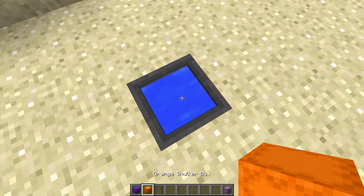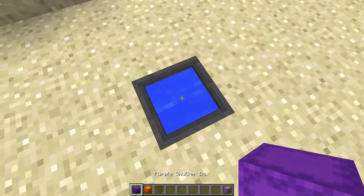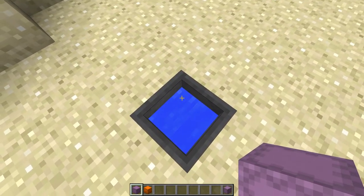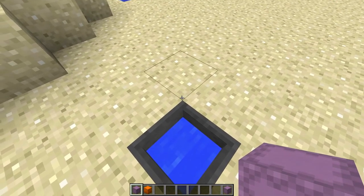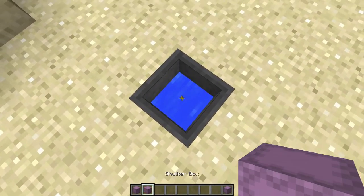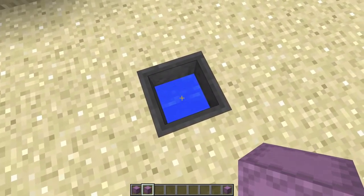It also edits so that shulker boxes can now be dyed back to their original color. If you right-click on a cauldron with a dyed shulker box in hand, you can see it went back to the default purple color. Here's my orange one — I'll right-click it and this will use up one level of the cauldron.